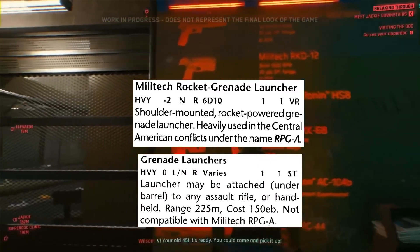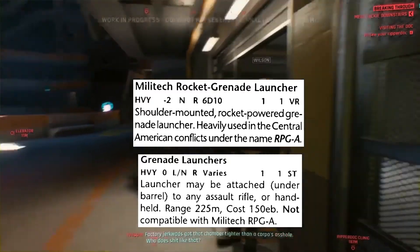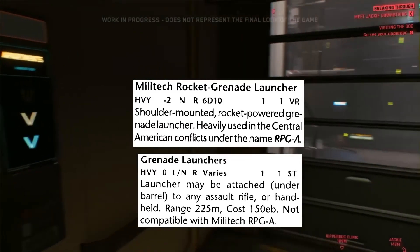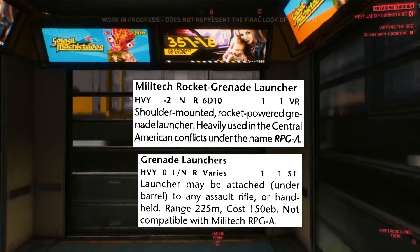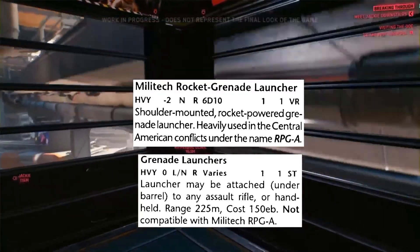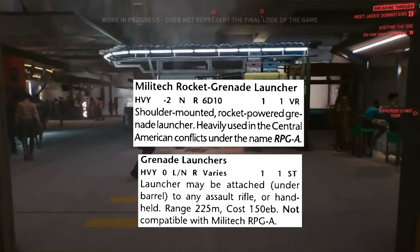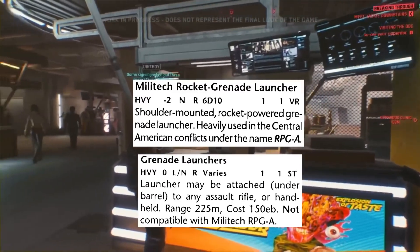You also have the more common generic grenade launcher — whatever brand you want it to be. It has zero accuracy modifier, so better accuracy. It's potentially concealable, still very rare. What damage it does varies because it depends on what kind of grenade you put in it. The generic launcher still holds one and fires one, but is standard reliability. It may also be attached under the barrel of any assault rifle or used handheld.